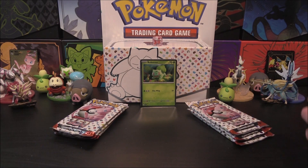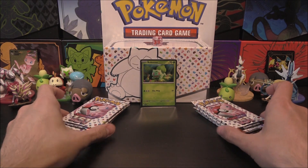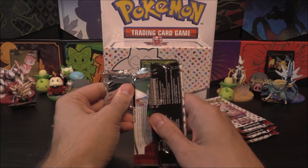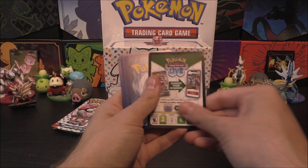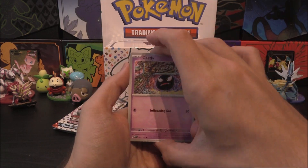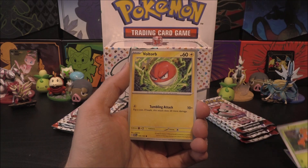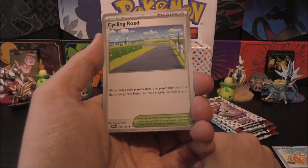We have got our six packs here. I've kept them split — first box and second box — and we'll see how we go. We've already opened nine packs. Hopefully we're not going to come into any duplicates of the big pulls. We've got a Ghastly, Paras, Voltorb, Krabby, Cycling Road — we didn't get this one before. Once during each player's turn, that player may discard a basic energy card from their hand to draw a card.